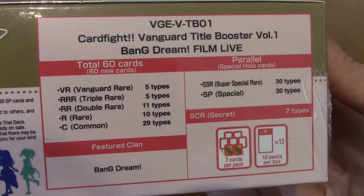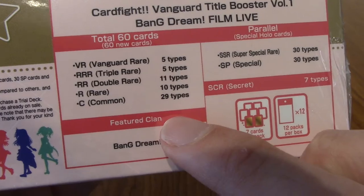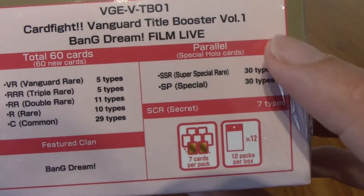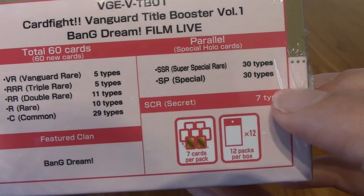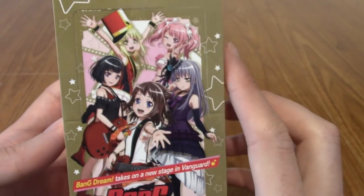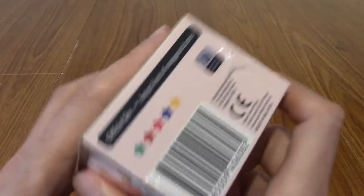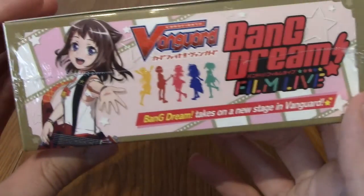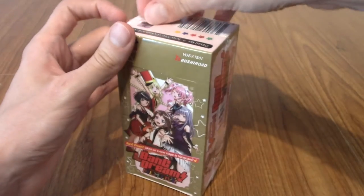Let's look at the odds. There are 50 cards total, all Bang Dream ones, and there are parallels as well — 30 and 10. There are seven of those very secret ones. Seven cards in a pack, 12 packs in a booster box. We've got a lovely picture at the front of all the band leaders. That's Kasumi there giving her hand out. Right, we're just going to crack into it.